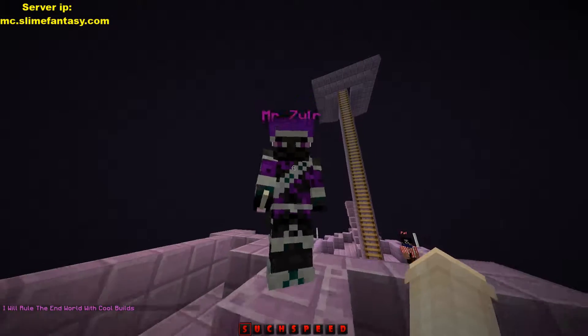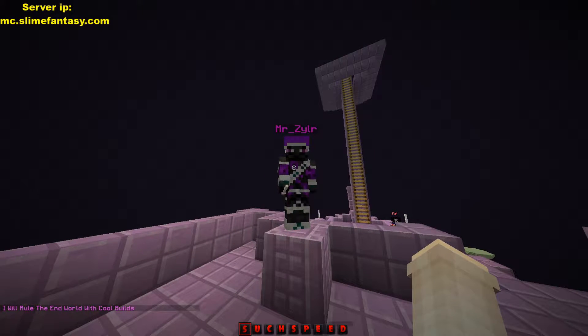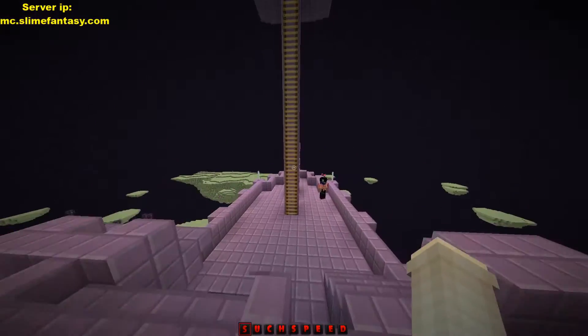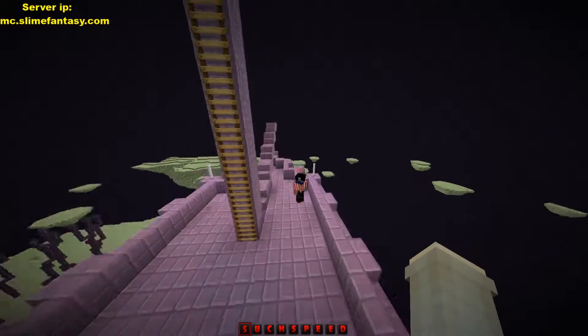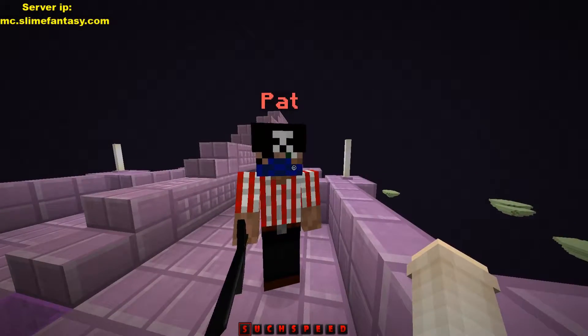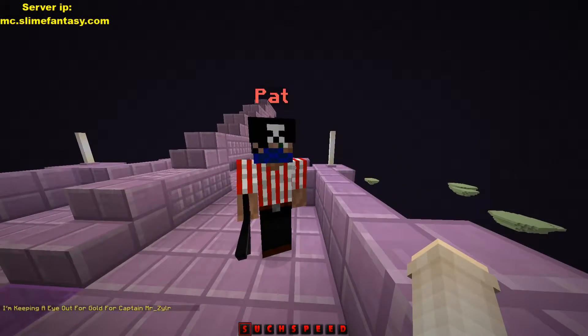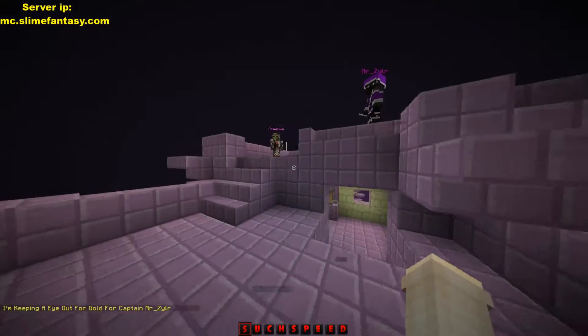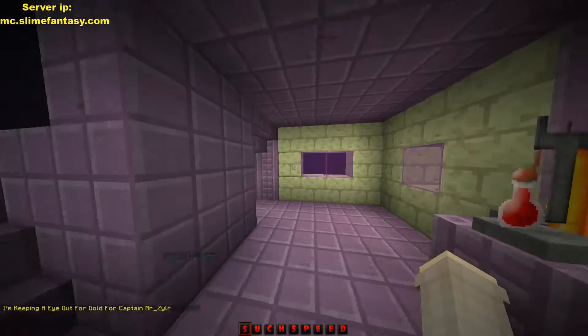Obviously you have Mr. Zyler standing up here — 'I will rule the end world with cool builds,' or something like that. We just took over a boat as the nether spawn here. So we now have the nether, a flat land, and the end, which is really cool. You can claim land in here and stuff. Also, if you travel down, you actually have Pat chillin' here — and if you click him, he says he's keeping an eye out for gold for Captain Mr. Zyler.